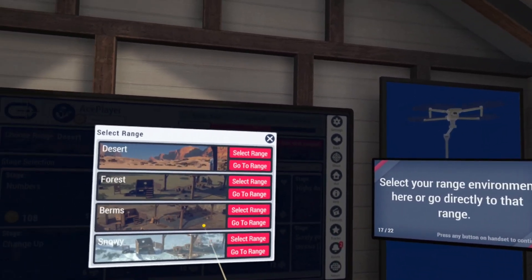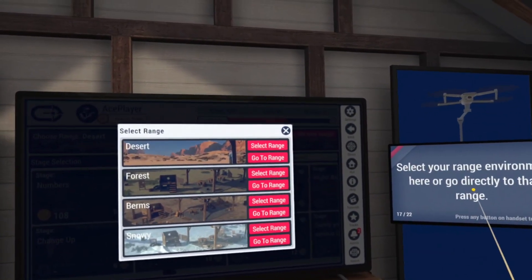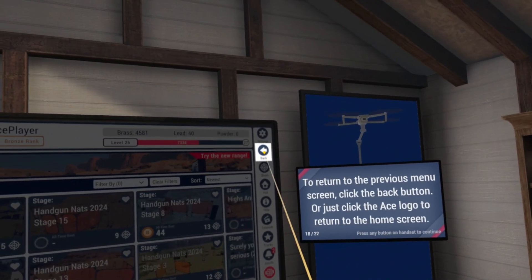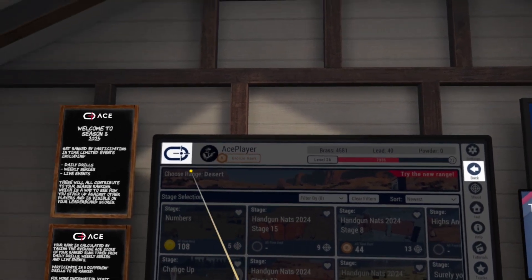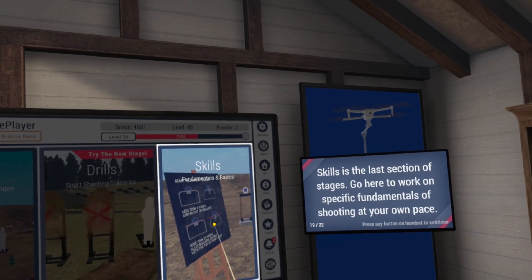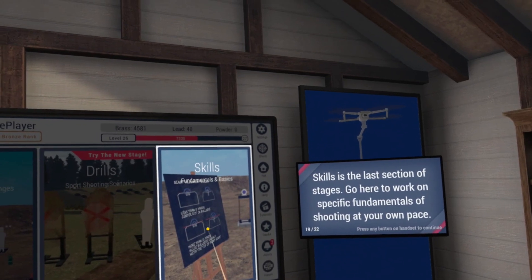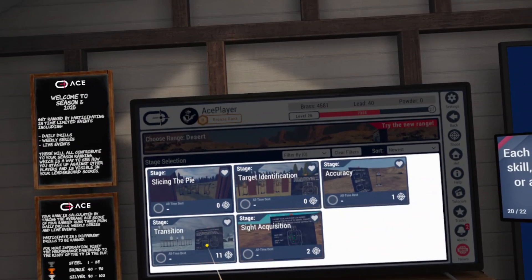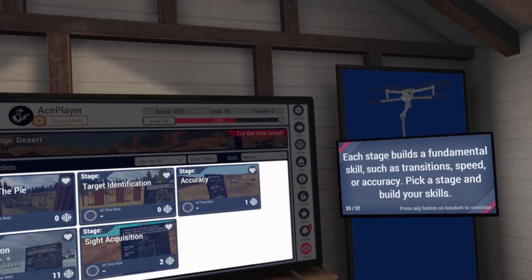Select your range environment or go directly to that range. To return to the previous menu, click the back button, or click the ACE logo to return to the home screen. Skills is the last section of stages — go here to work on specific fundamentals at your own pace. Each stage builds a fundamental skill such as transitions, speed, or accuracy. Pick a stage and build your skills.